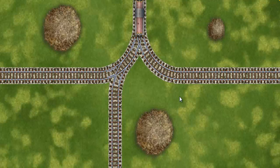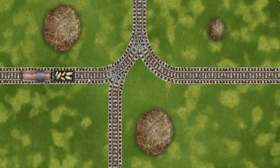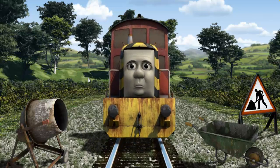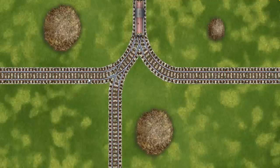Show Salty the track that goes nearest to the smallest haystack. Salty was on the wrong track. Find the track that goes nearest to the smallest haystack.